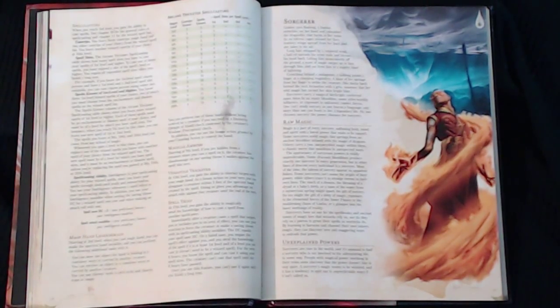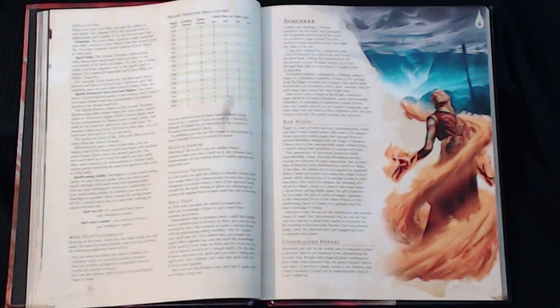Hello everyone, David here at Tabletopping.net, and this is a continuation of my Dungeons & Dragons 5th Edition Player's Handbook Classes Review. This video deals with the Sorcerer. If you've downloaded the D&D basic rules from the website, you'll notice the Sorcerer is not included, so you'll need to purchase the Player's Handbook to play the Sorcerer.